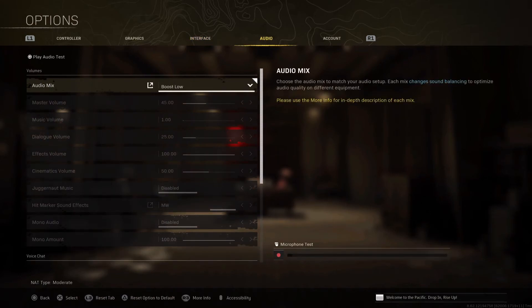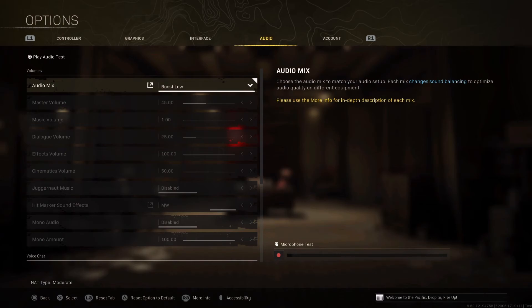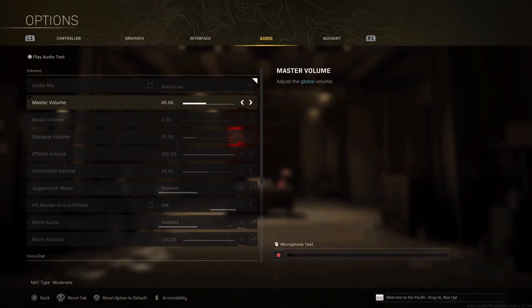For audio, I highly recommend using Boost Low or Boost High — it really depends on your headphones. Some people use Home Theater and that works well too, but for me Boost Low works really well with my SteelSeries Arctis 7P+. For master volume, 45 works well for me. I recommend keeping music lower so you can easily hear dialogue. The Effects volume is very important — all the footsteps come from the Effects volume, so please keep this at 100 percent.